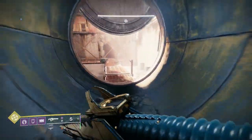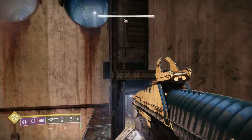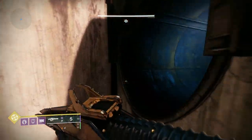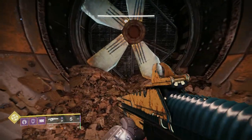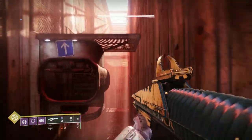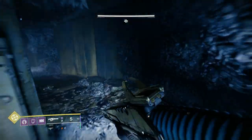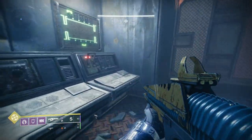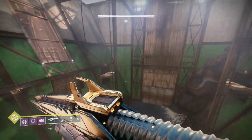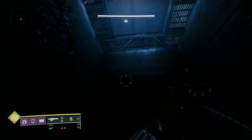Once you have your overshield, after meleeing two enemies you start one-hitting them and constantly get melee energy back. So if you see me punching things a lot — yes, I'm a Titan — but I'm also trying to get melee energy back. I was a Titan main before playing any other character, so I'm partial to the taste of crayons.